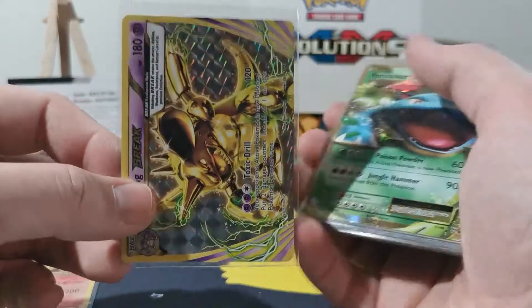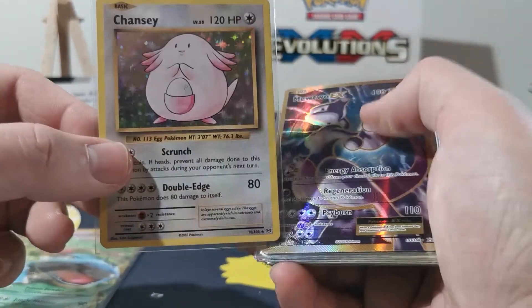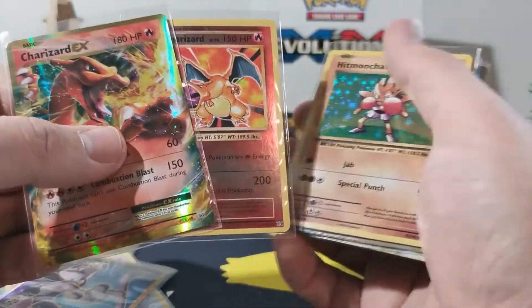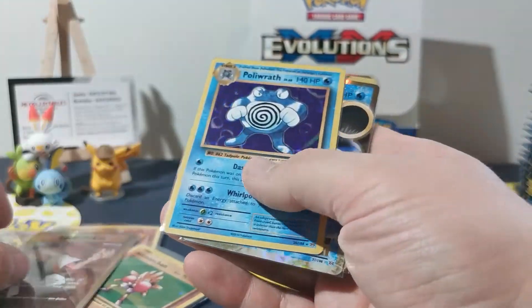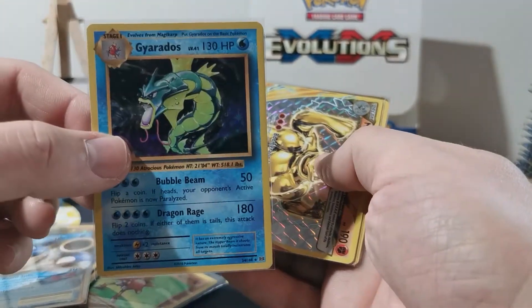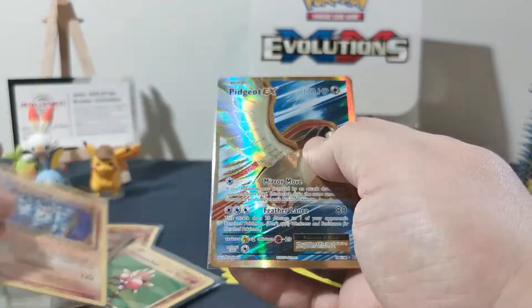Let's have a little recap for you guys that skip to the end: Holo Charizard. Nidoking Break. Venusaur. Chansey. Chansey. And there's the other two Charizards. Nice Hitmonchan there. Brock's Grit. Poliwrath. Blastoise. Holo Gyarados. Another Break. Machamp. And Pidgeotto.